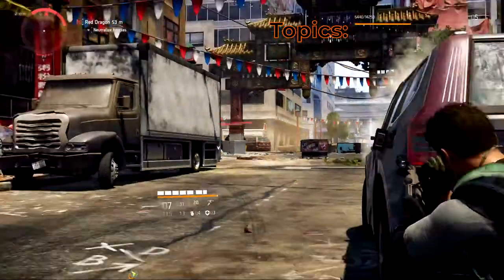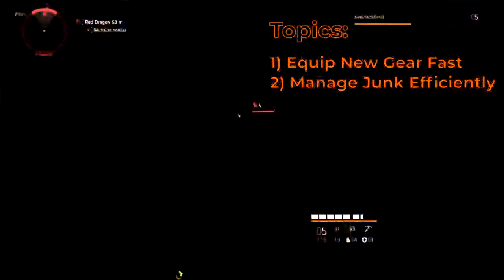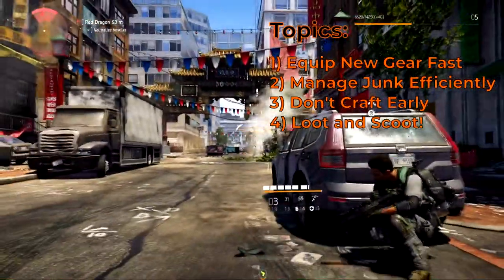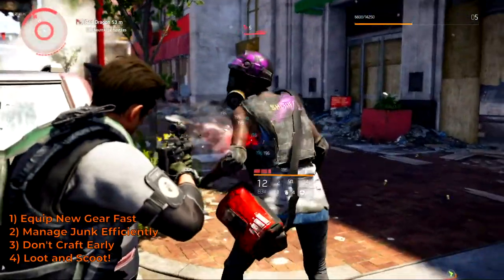We're going to cover four primary things in this video. First, we're going to not waste our time comparing the level of gear. Second, we're going to manage our junk and our inventory in a way that's quick and efficient. Third, we're not going to craft early in the game. And fourth, we're going to wait until after the mission is over in order to check our loot. All of these things are going to speed up the progression in the early game without spending a whole lot of time doing stuff that just doesn't give you any value.